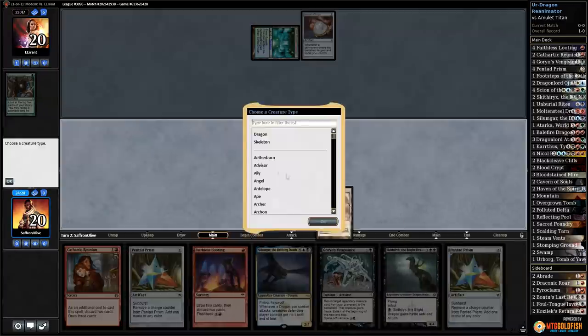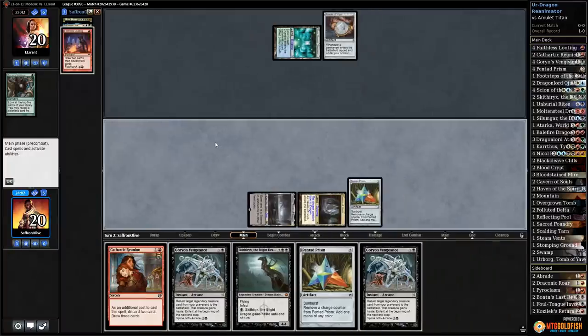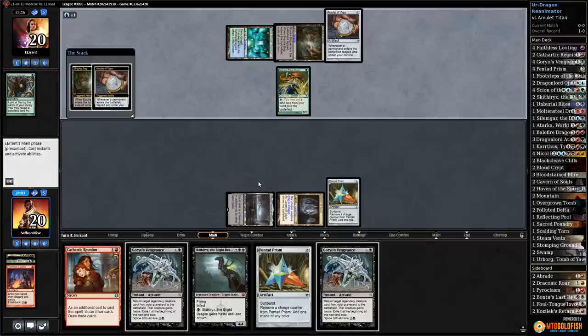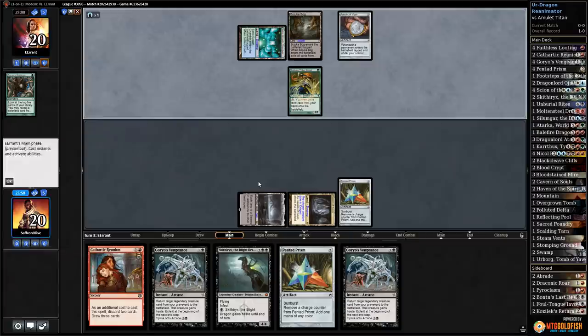We have to play Prism with only one counter. Faithless Looting: discard Nicol Bolas and Silumgar. Game on — if opponent can't stop us or win this turn, we get to mind twist them next turn with Nicol Bolas, fingers crossed. But a main-deck Bojuka Bog in our opponent's hand wins the game right there.